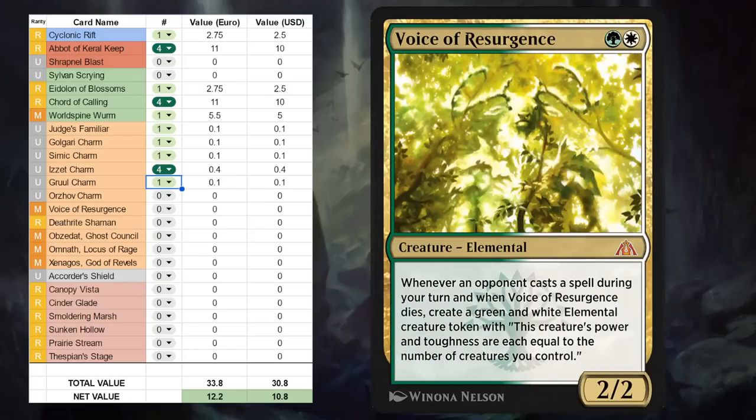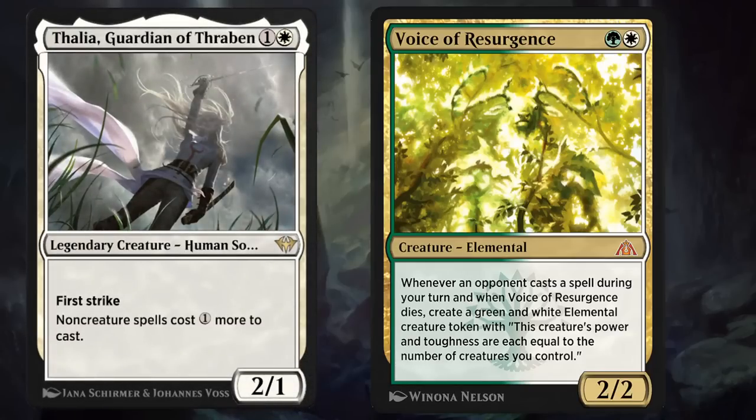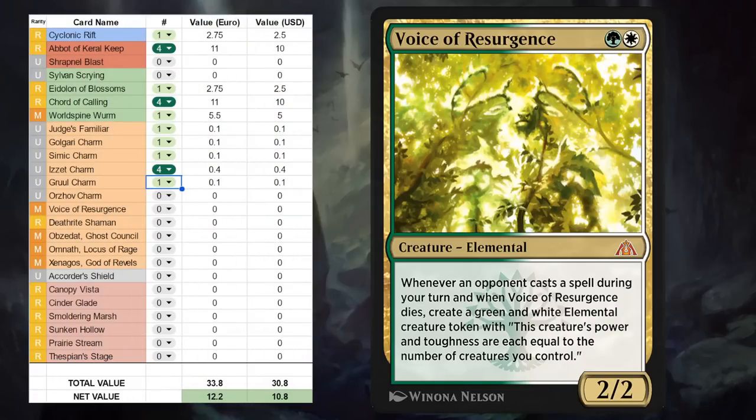Then Voice of Resurgence is a two-mana 2/2 mythic rare elemental that punishes the opponent for casting spells during our turn — great at punishing blue control strategies that want to counter our spells — as we get to make a green and white elemental creature token with power and toughness each equal to the number of creatures we control. And when Voice dies we also get to make that very same elemental token. Voice is great in any kind of hate bears strategy alongside cards like Thalia, which can also punish non-creature spells, and also very good in a sacrifice deck where you can sacrifice Voice and potentially be left with an even bigger elemental token. This is going to be a very nice addition to a lot of decks and an instant staple for any green and white Historic Brawl strategy.